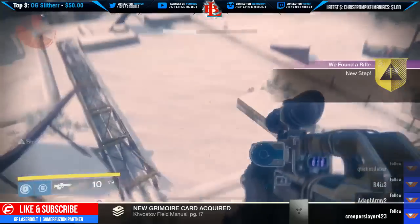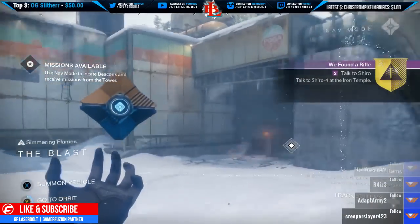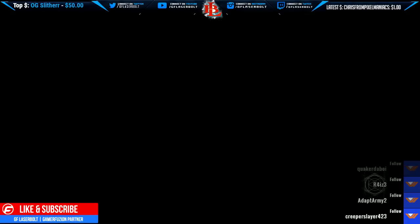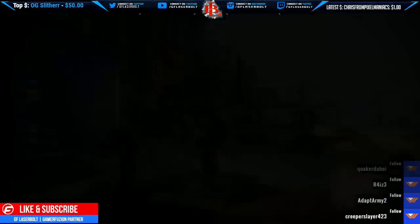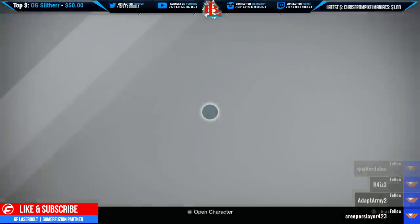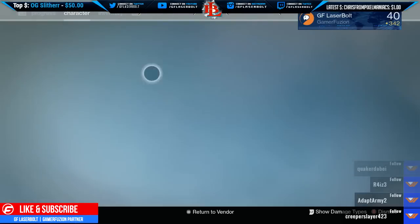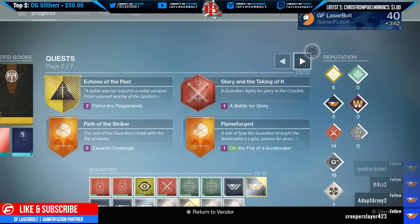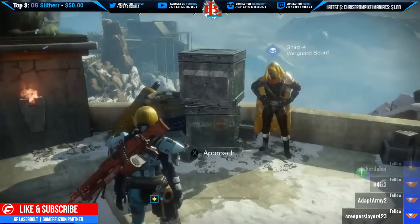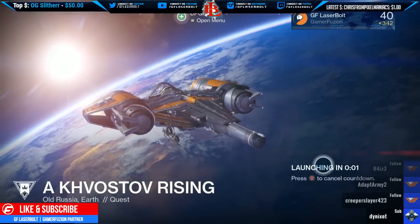Once you pick up this part, it will tell you that you found another step - go talk back to Shiro and head back to the Tower. Go to the Tower, talk to Shiro, and he'll tell you: thank you for getting all those weapon parts, but you have one more thing to do - complete a mission called Kustov Rising.